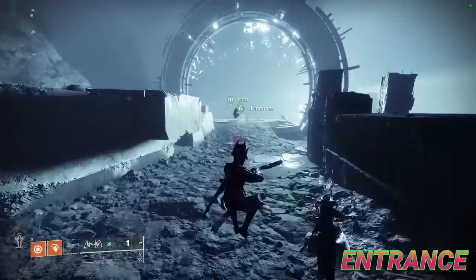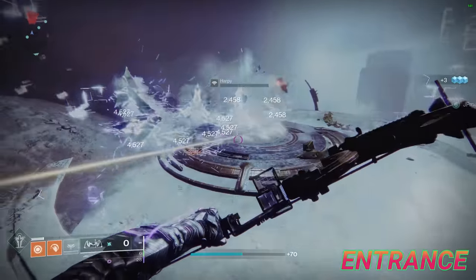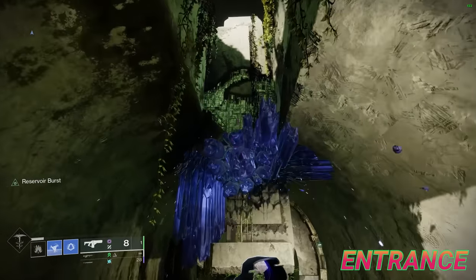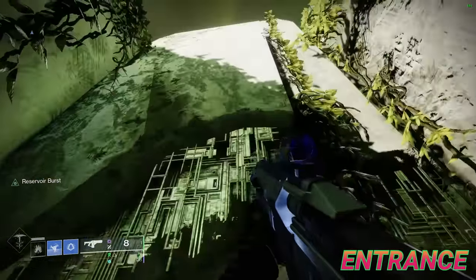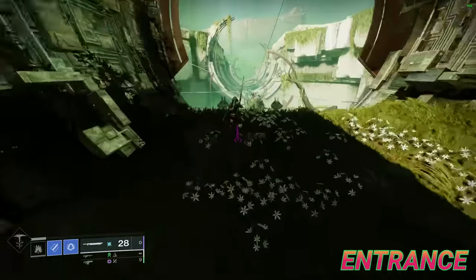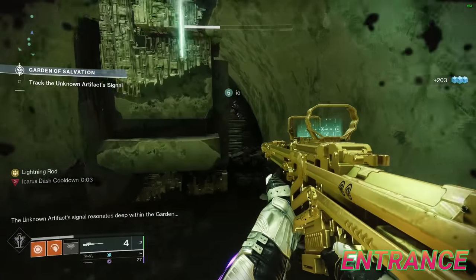Entrance. To begin, in order to enter the portal to the Black Garden, you must kill every wave of adds that emerges from it. The best weapon for this and the following encounter is Trinity Ghoul. Any hunters on the team can try this short skip here. Make your way into the start of the raid and prepare for the first encounter.